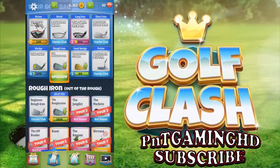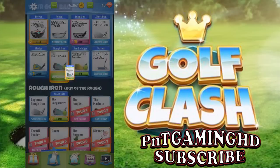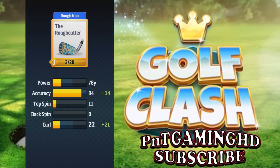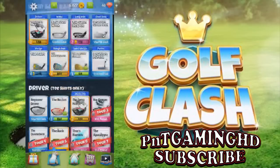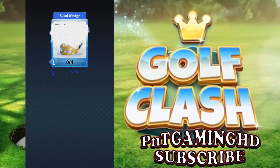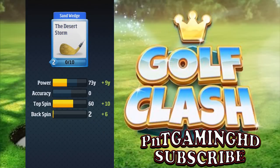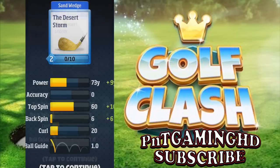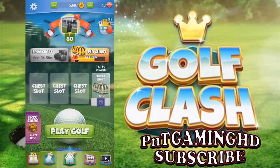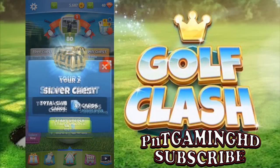We're going to open up another free chest - nothing special in that. Let's upgrade a couple of the golf clubs. We're going to upgrade one for around 340 coins, not too bad at all. And then we're going to upgrade the Desert Tool for 340 as well, bringing it to level two. So we're getting there, improving our clubs and cards in general, which will hopefully help us out in the long run.